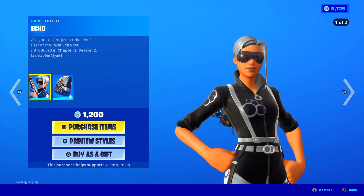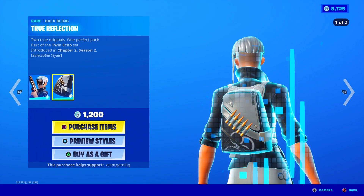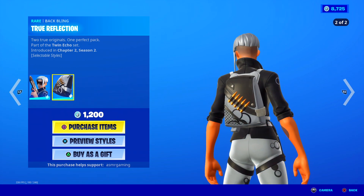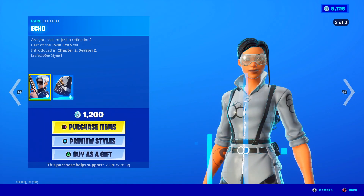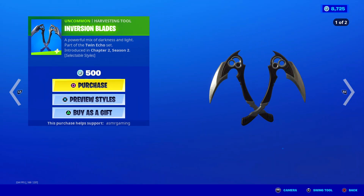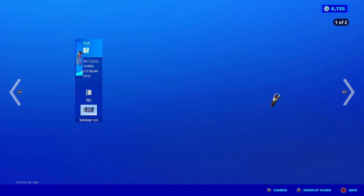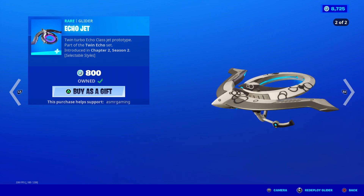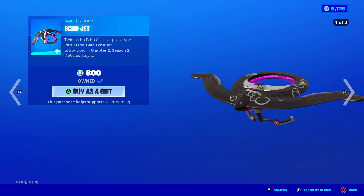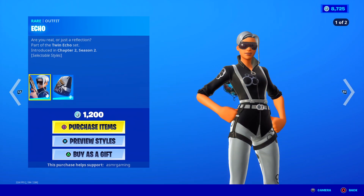We got the Echo skins back. Are you real or just a reflection? This skin has two added styles — basically reverse and inverted colors. Here is the True Reflection back bling; also two added styles for the back bling. I don't really see anybody using Echo, not sure why — just not popular. Inversion Blades: a powerful mix of darkness and light, two added styles, no unique animation. Echo Jet Collider — I have this one; the second added style is pretty cool with a nice blue LED glow. Twin Turbo Echo Class Jet Prototype. And the Echo Wrap, which is a pretty basic wrap with no animation.